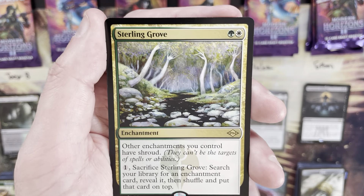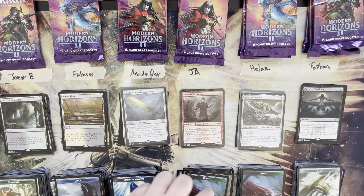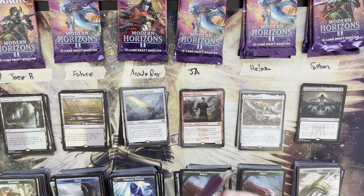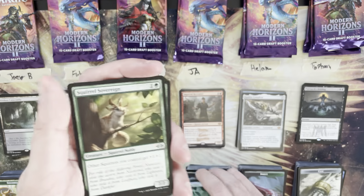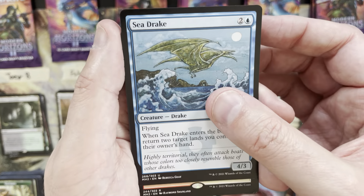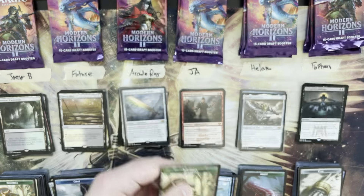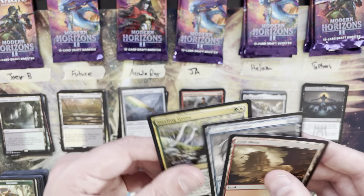That's a lot of mana value for Ja — looking for the high, not the low. Next pack: Squirrel Sovereign, Ravenous Squirrel — lots of squirrels — Capric Home, Chrome C-Drake, and there it is: another fetch land, Arid Mesa! That brings us to three fetch lands total — Catacombs, Marsh Flats, and Mesa. Mana value: seven, zero, seven, eight, nine — gives Ja a 25, putting them in the high.